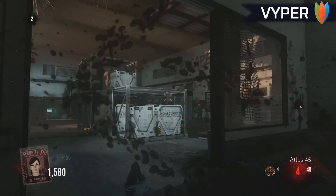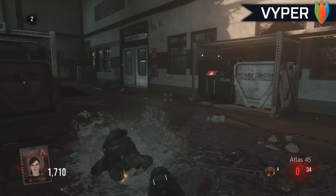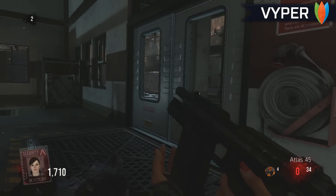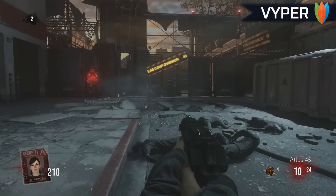The first thing you want to do is rack up a ton of points in spawn. Once you have enough to open up the first door, you want to open up the right door first. Go out to your left and head where the sign is.